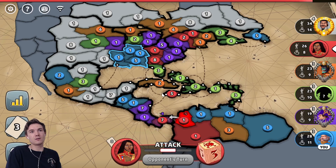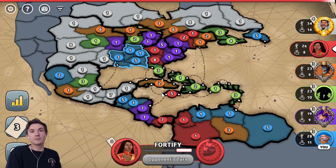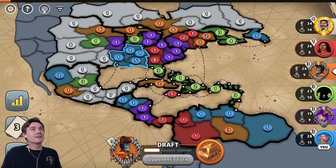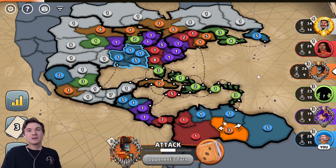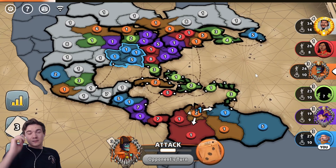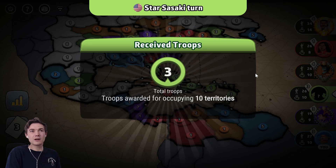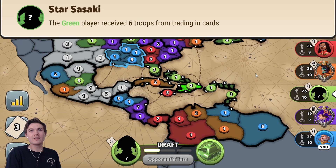If they are able to hold South America for four turns, it would only be on that fourth turn that they repay themselves for the value it costs to take it. That's the kind of math I recommend you do when you are determining whether or not to take a continent — a lot of the times it's not worth doing unless it's extremely easy to do. And red runs over purple, which is really bad. Purple lost eight troops, which is miserable.